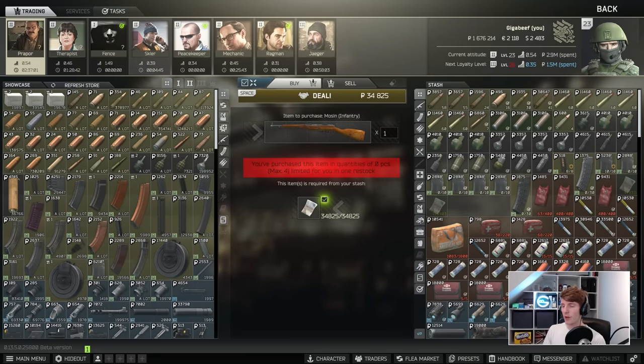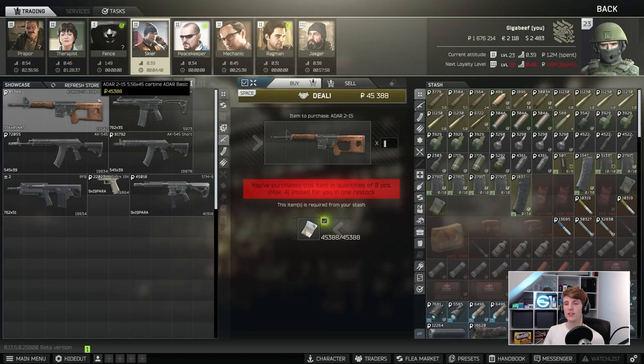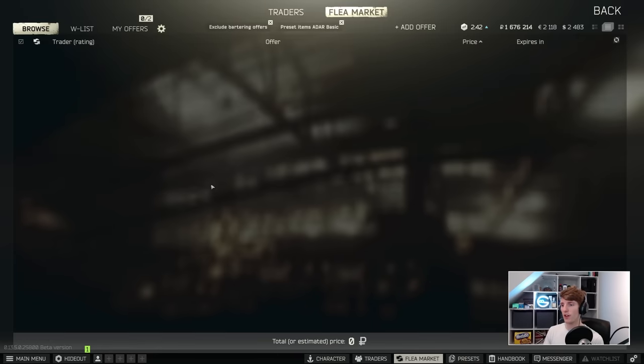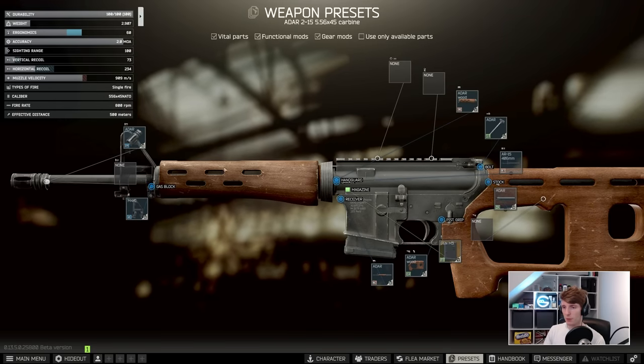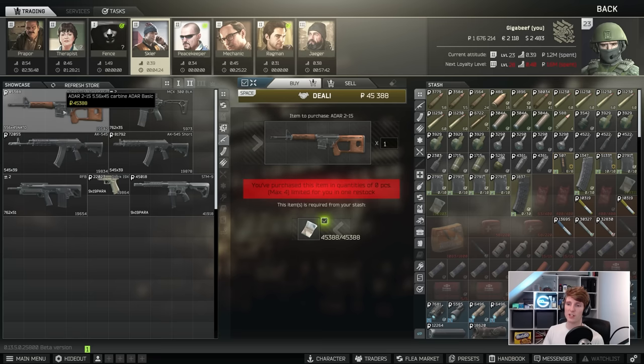Next we have Skia. His level 2 weapons are quite limited. You have the ADAR — you can now buy it in cash. You can actually put together an ADAR purely from the traders for about 52k, and now you can buy it for 45k if you want, which is very slightly cheaper than building it yourself.